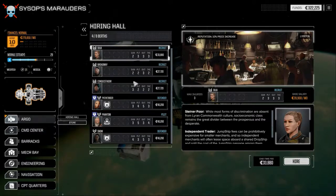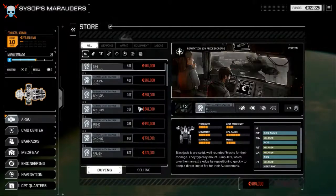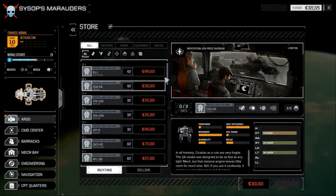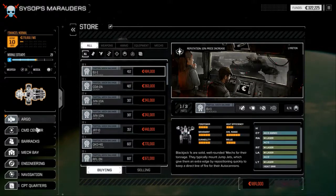Then you've got the store — self-explanatory. You can buy mech units. You have to buy three parts to a mech to build it. So right now, for example, I have zero of that, one of that.